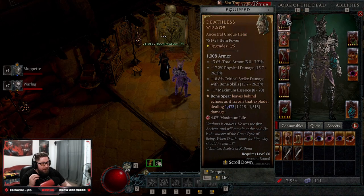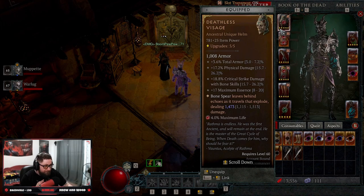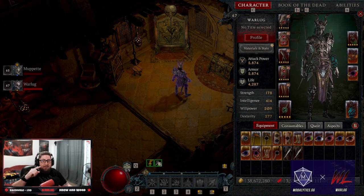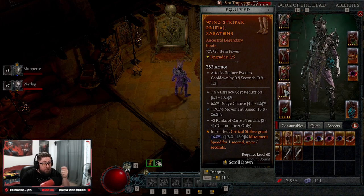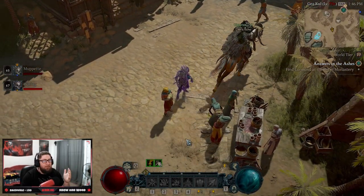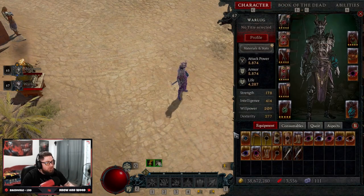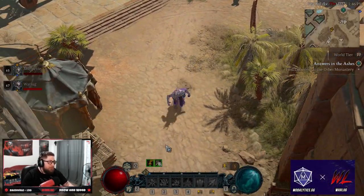With Bone Spear, we got a Deathless Visage very early — it requires level 60 and we got it super early — so I've been doing nothing but Bone Spear. I sacrificed all my minions since they don't really help Bone Spear. To offset the Necromancer's slow movement speed, I have increased speed on boots, the Wind Striker which is always active because we're critting non-stop, and increased move speed on my amulet — so much so that while critting I can keep up with Rogues, which is absolutely crazy.